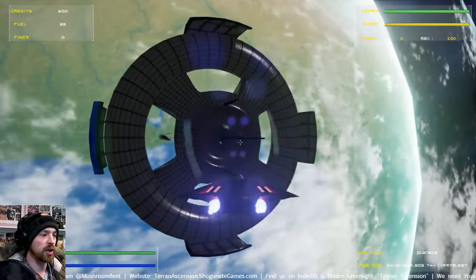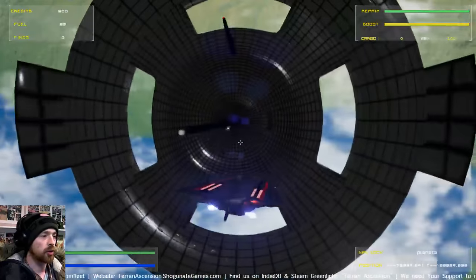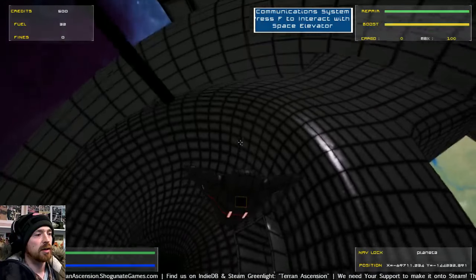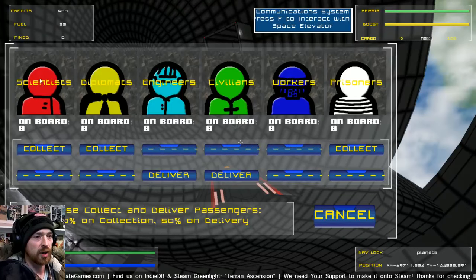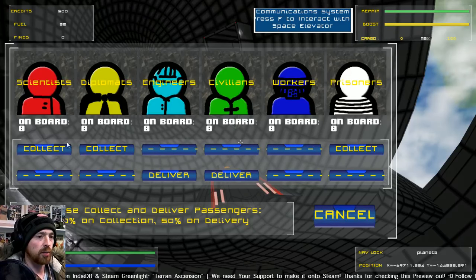You go to the factories or the science labs and construct the next tier up in items, and then those will be used for upgrading ships. We've also got strafe now — I forgot to mention that. So here's the space elevator. If I push F, the artwork is still inbound. At the moment we're testing the systems themselves, so a lot of the artwork is going to get changed. But I can pick up a load of scientists.